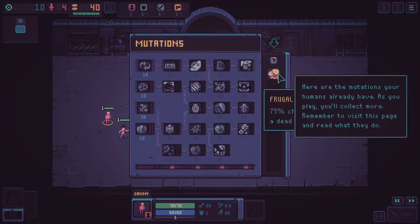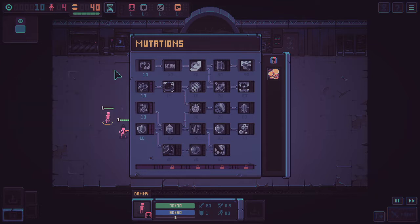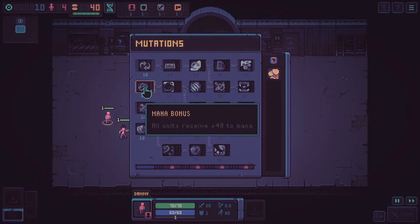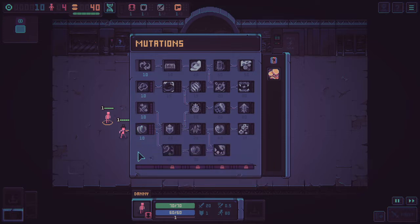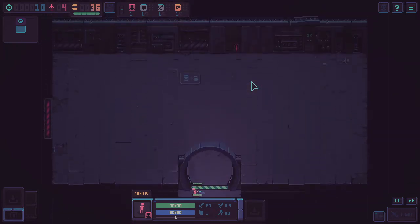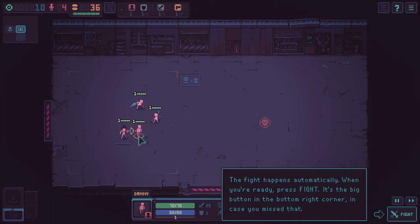Looking at Mutations, I can actually buy some right now. Options include Thrill Addiction — restocking the shop is one token cheaper — Mana Bonus for plus 40 mana, Attack Speed Bonus giving all humans plus 20 attack speed, and Health Multiplier giving all humans 50% more health. I decide not to mess with that for now and instead open the next room. There's a fight inside. To prepare, I need to choose a good arrangement for my humans — select one, then right-click on a free tile within placement range. The fight happens automatically; when ready, press the Fight button in the bottom right corner.